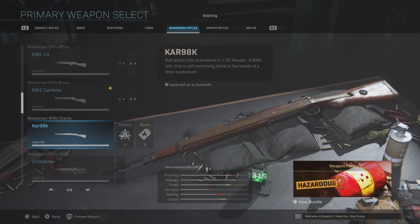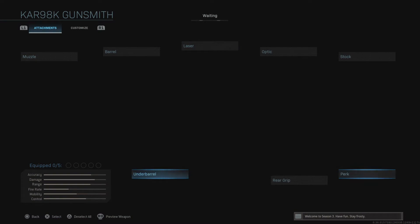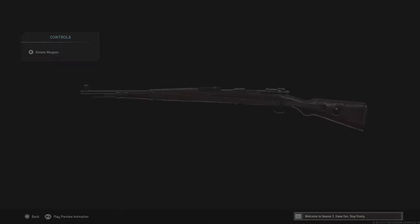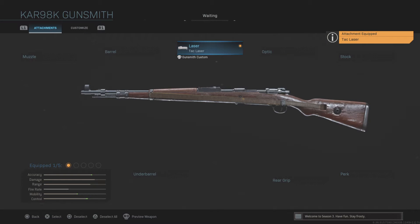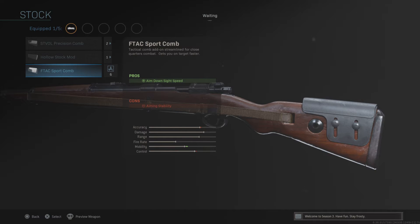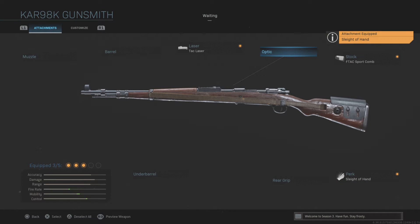Down to the classic everyone loves — the Kar98K, the other quick-scoping marksman rifle. A little bit bigger of a one-shot kill area to the upper chest, but a lot slower of course due to the bolt. It's going to be pretty much the same build: Tac Laser for aim down sight speed, stock we're going to go with the F-TAC Sport Comb for the aim down sight speed, and Sleight of Hand because this thing does feed through a clip. It only holds five to six rounds as well, so Sleight of Hand is definitely something to run.